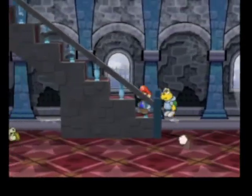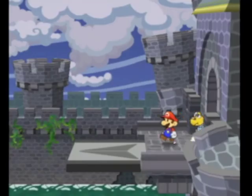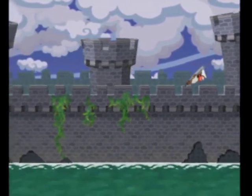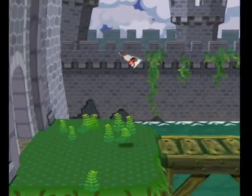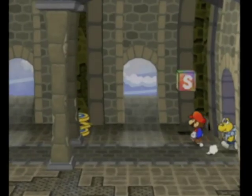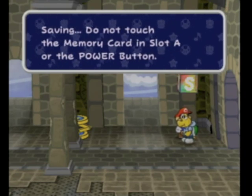Anyway let's go upstairs. I should fly back to the save block - that was probably a stupid move. This video is about over; we go over here, save, and I'll see you guys next time. Hopefully we get a good ways into Hooktail's Castle. See you next time!